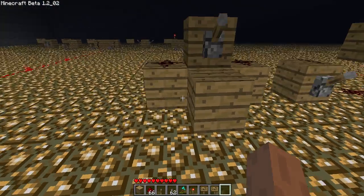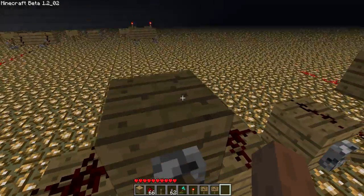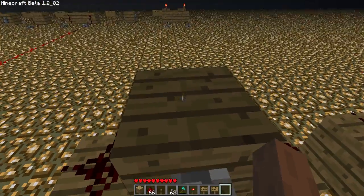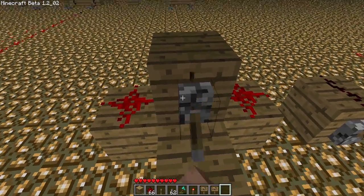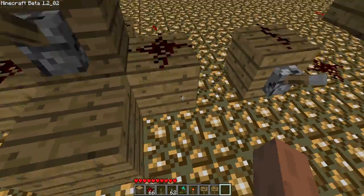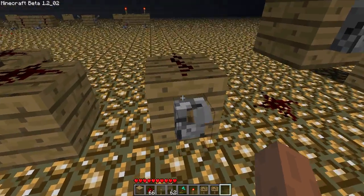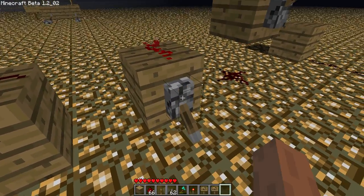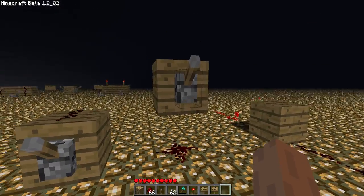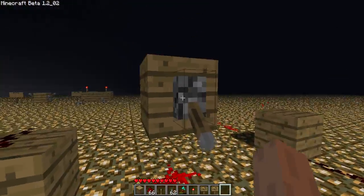You mine it from the ground, and once you have it you can place it down. This is just how to use it: when a switch is placed onto a block, any adjacent wires will be powered by it. Anything on top will also be powered, and if it's directly below the block that the switch is attached to, it will be powered as well.